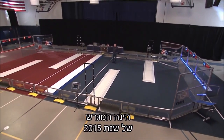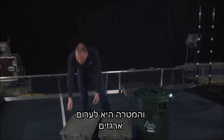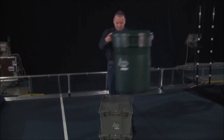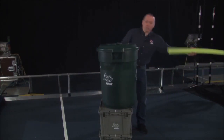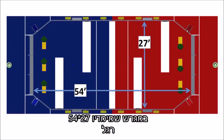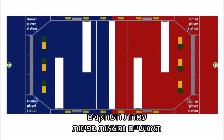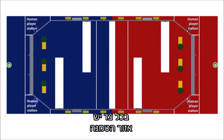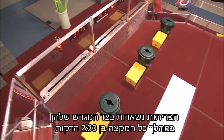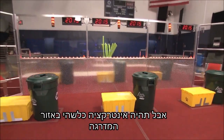Here's the 2015 field. The theme is recycling, and the objective is to build stacks of totes, place recycling bins on top, and recycle litter. The game is played by two alliances of three teams each on a 27 by 54 foot field, divided into red and blue sides by a step. There are human player stations in the corners. Each side has a landfill zone, an auto zone, and two scoring platforms. Alliances stay on their own side of the field throughout the two and a half minute match, though there will be some interaction near the step.